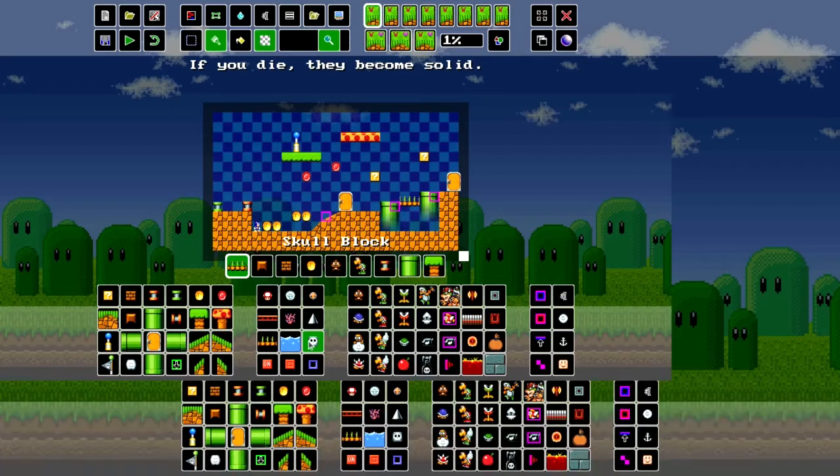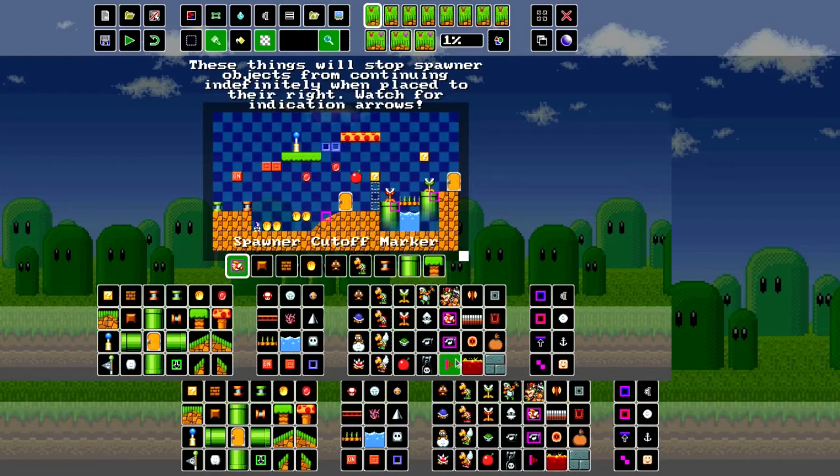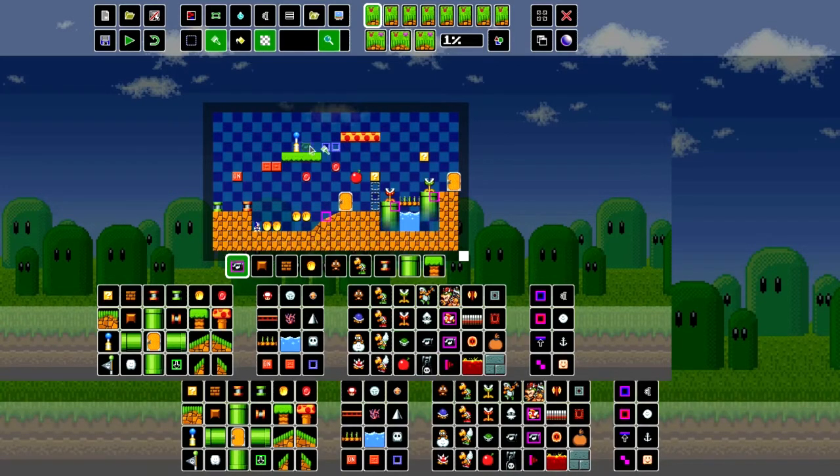Red piranhas aren't as shy — they'll spawn if you're near them, no matter what. Regular piranhas are just regular piranhas. You got Hammer Brothers, you got Bowser, and this thing that just falls on you. If you want flying fish in your levels, put them out of water and they start flying up. Bullet builds — there's a bullet spawner so you can have an onslaught of bullet builds. This cuts them off, so you can have them stop spawning at a certain point.